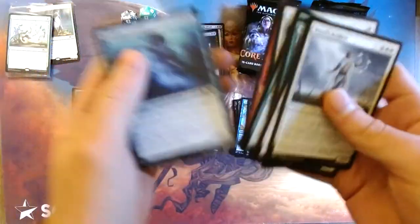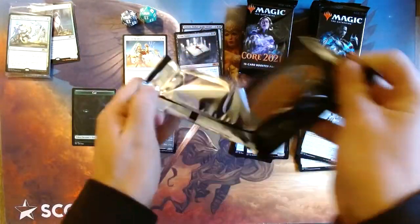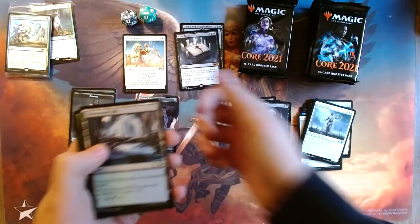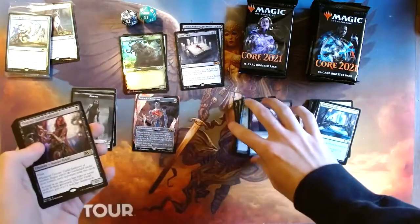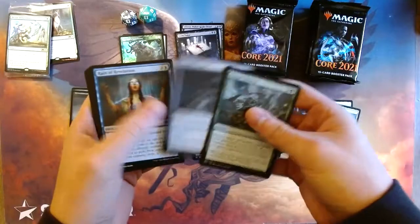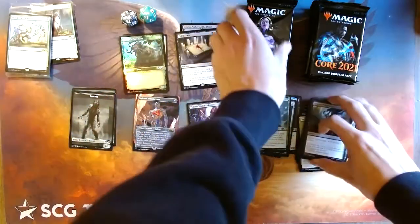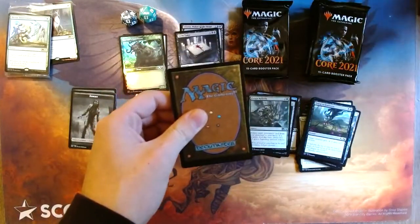So we can keep this crazy train going — Ozzy Osbourne, yeah! Foil action: Thieves Guild Enforcer for our first normal rare — that is weird to say. There were some really cool reprints in this set, I remember that.